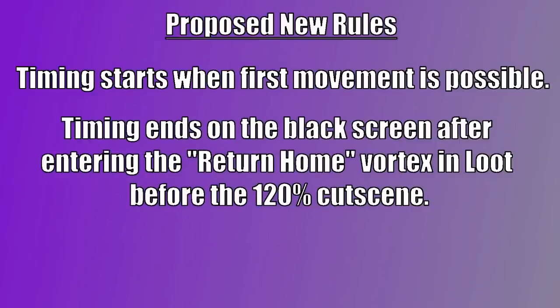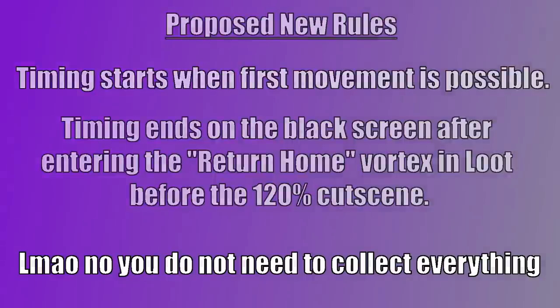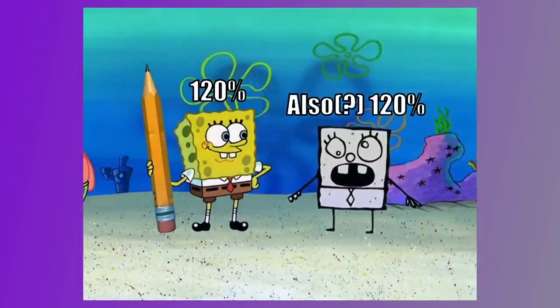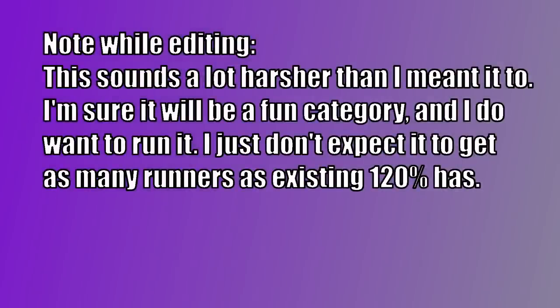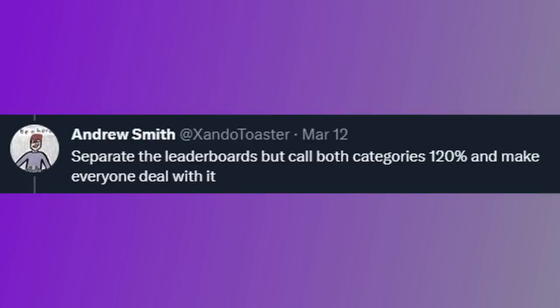It's not like we're about to see a flood of 1:1x times, and that's if it's allowed in runs. Some might argue that because it's not a massive time save, this does not warrant a category split. But if this is allowed in 120%, then we have the max completion category in a collect-a-thon that doesn't require you to collect all the major collectibles. A lot of people wouldn't want to run that. Of course, we are still discussing as a community about the best way to handle all of this, but the most likely outcome will be a category split of some sort. Which category will be designated as real 120% is still up for debate, but it seems likely so far that the version with early loot will have a fairly inactive leaderboard, primarily being run by weirdos like me who just want to do something new for the sake of newness. It's also still completely undecided what the new category, or categories, will be called.